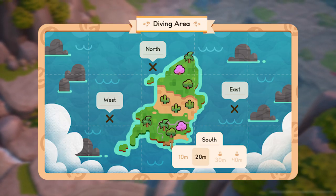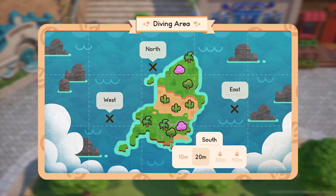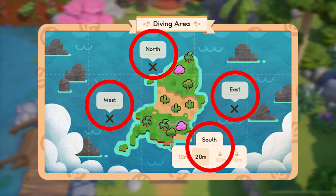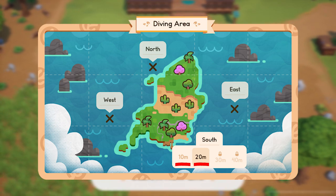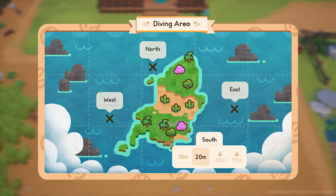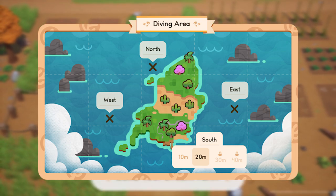Let's start by taking a look at the Coral Island diving map. We will have access to four different diving spots on Coral Island — North, South, East, and West — with the ability to dive on each map at four different depths: 10, 20, 30, and 40 meters deep. It appears that we will need to meet some sort of requirement to unlock the deeper depths as we progress through the diving experience and questlines.